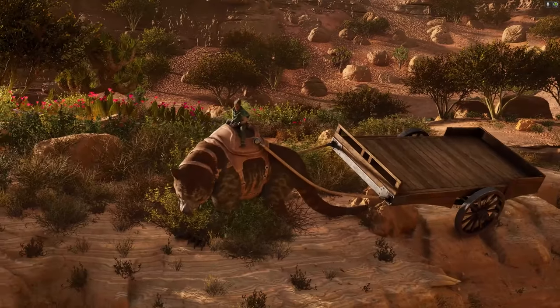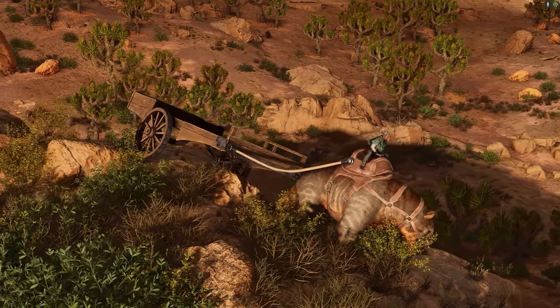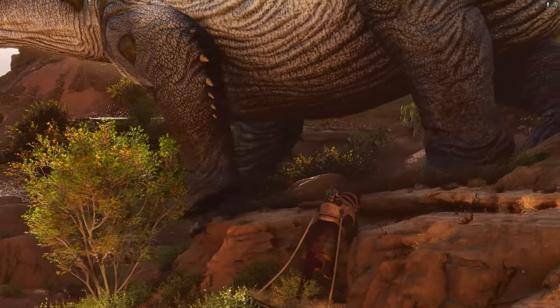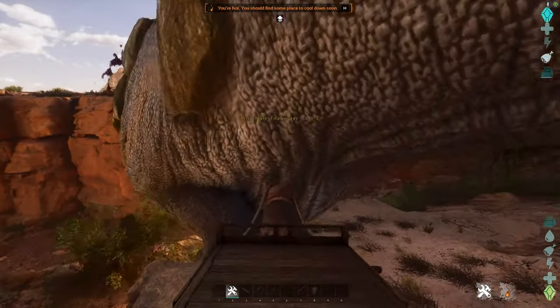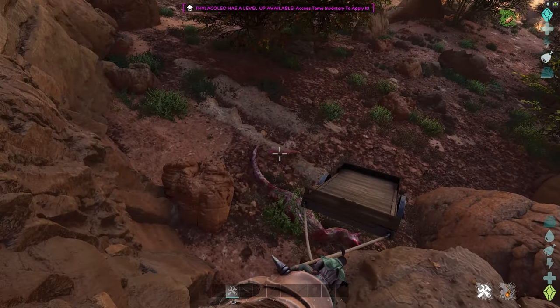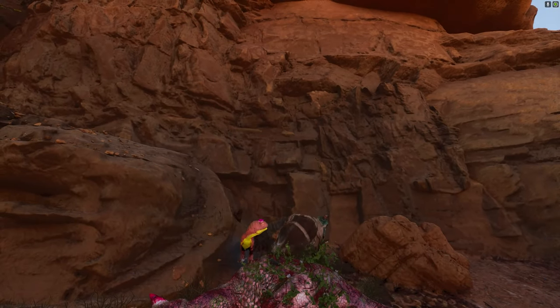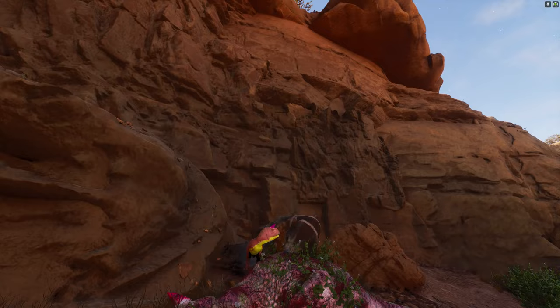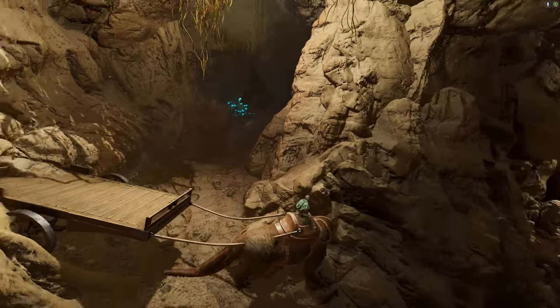At number nine we have the under-appreciated Thylacaleo. This tame is great because its attack puts a bleed debuff on enemies, allowing it to kill huge tames including Titanosaurs and Rock Elementals. It's great for both defense and offense, and it's great for leveling — kill a Titanosaur and finish it with a shotgun for great XP. The Thyla can jump on enemies with its pounce maneuver, and now it has the ability to put a cart on its back. It's also invaluable for running caves to get artifacts.